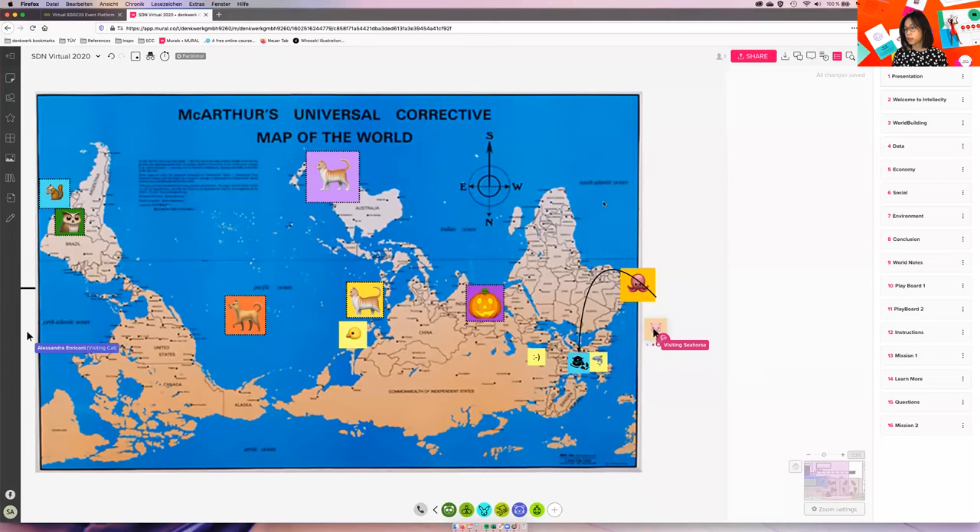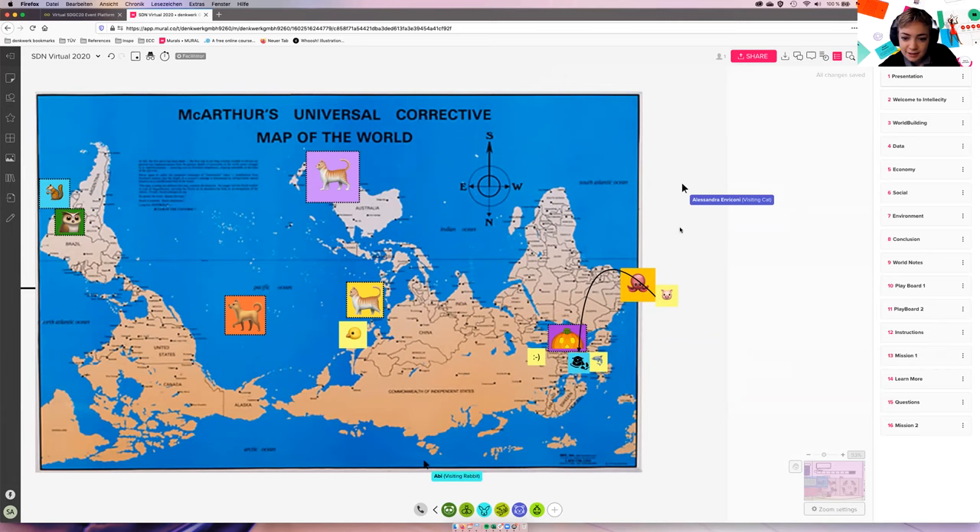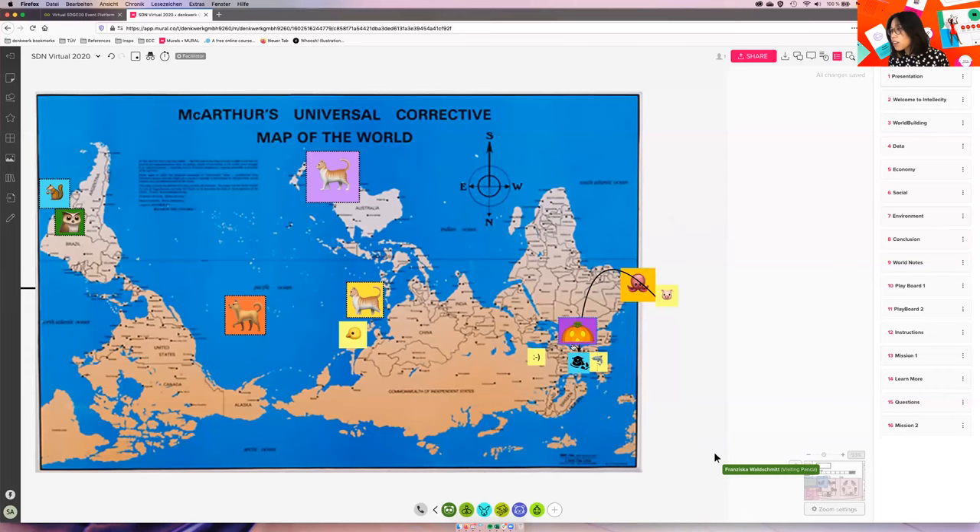I think we have 13, not even 14. It's Arthur's Universal Corrective Map of the World. Abby, where did you find this map? Google. I just wrote 'map upside down.' Someone moved me without my consent — where am I now? We were in the Middle East for a long time.